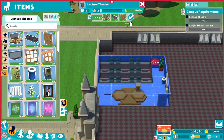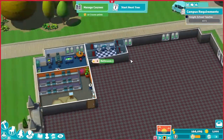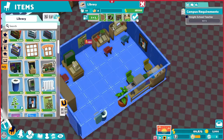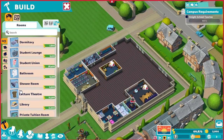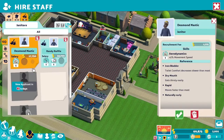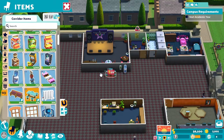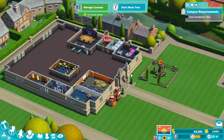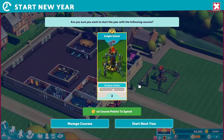Next, we need a lecture theater. After building the dorm, student lounge, bathroom, shower room, staff room, private tuition room, student union, and library, we successfully spent a lot of money and raised our campus level to 3. We need to hire a good teacher, several assistants, and janitors. I like the smoothie kiosk and the ramen kiosk. Water coolers and social tables are also important. One more teacher is required who can give private tuition while the other is teaching. So now we have two teachers, four assistants, and two janitors. We can start the year.